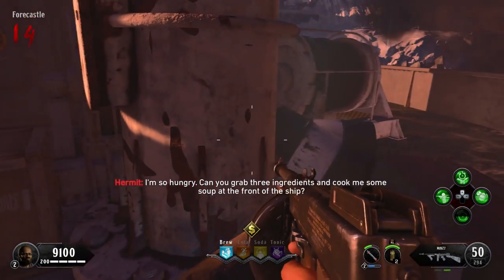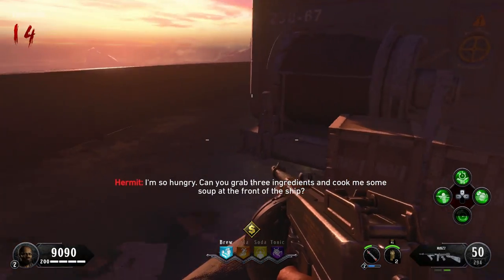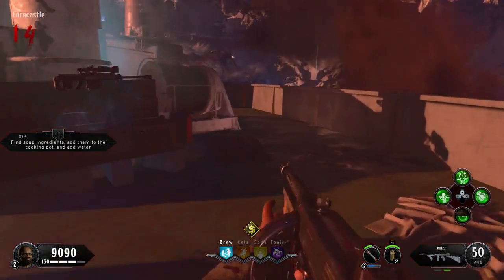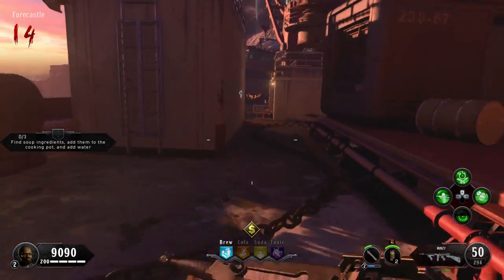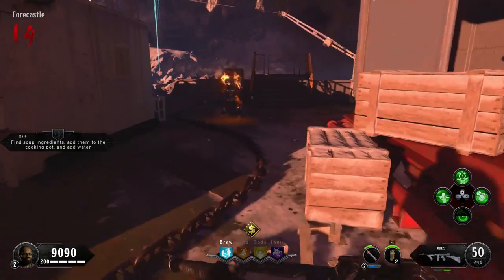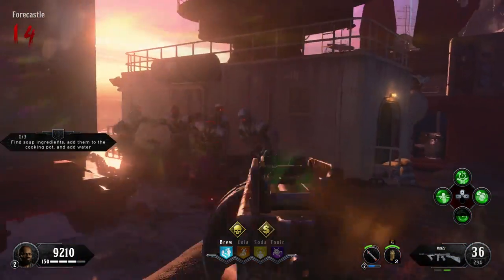Alright, so if you've been playing some Tag der Toten, you're going to come across a point in the map when you're doing challenges on this little boat dock thing — the Forecastle — where you're going to need to make this Mexican immigrant homeless person some soup. He's really hungry, you got to do it. I'm not one to give to charity, but we got to do it.